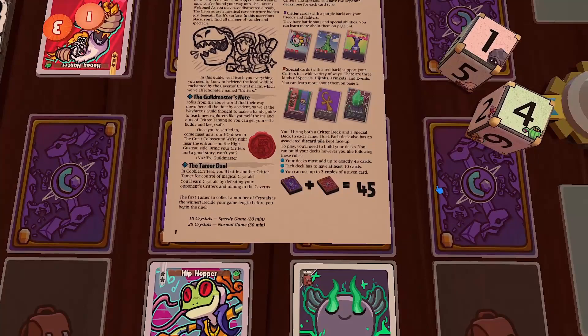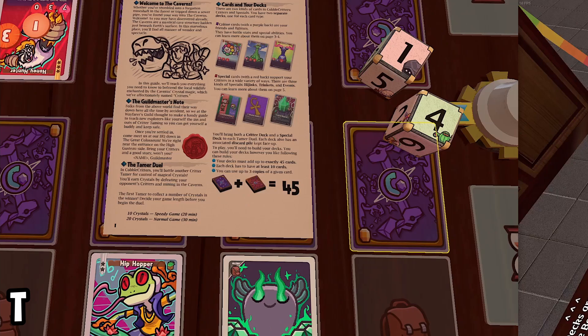If you want to build your own deck, you can. Your decks have to add up to exactly 45 cards, and each of them has to have at least 10 cards in it. The limit for a given card is three copies. Aside from those limitations, you can build any deck you like.